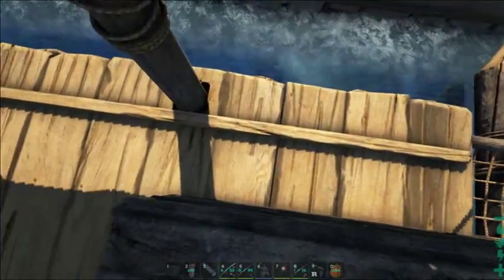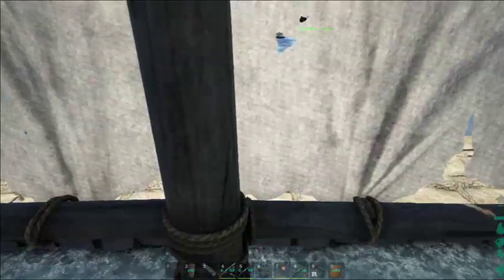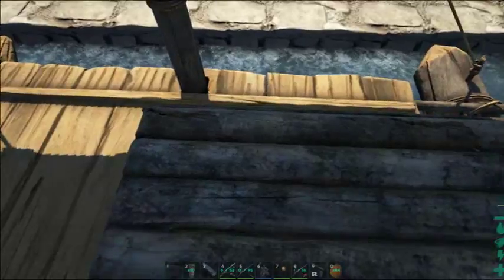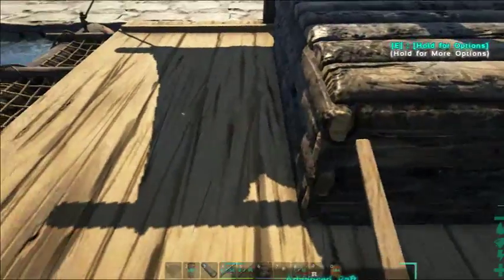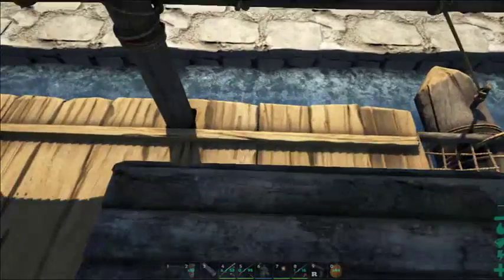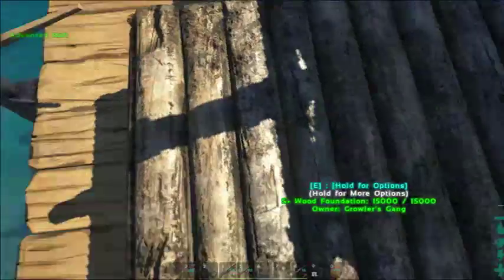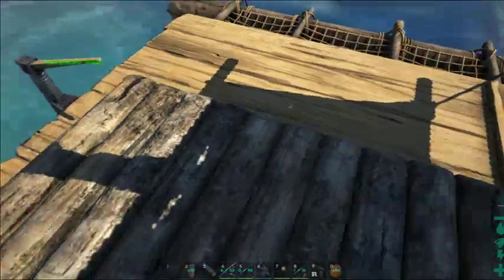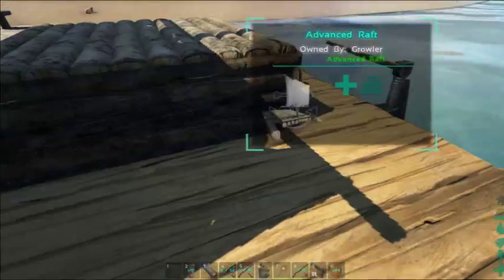So I've got the first foundation placed. Now, as you saw, I used this line right here on the front of the raft and the mast — which is why I put the mast back up — to center it. I want to have it four wide, so I want this edge to be as centered as possible. That looks pretty good, we're nicely lined up. I centered it front to back too.